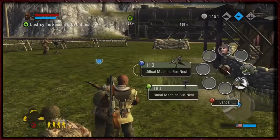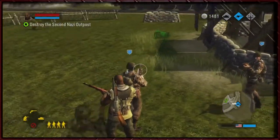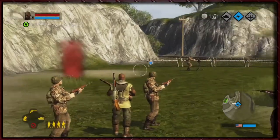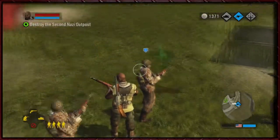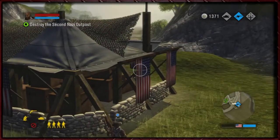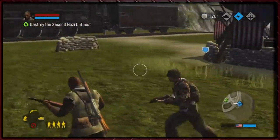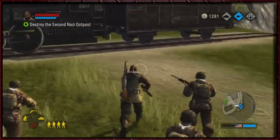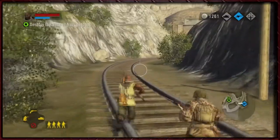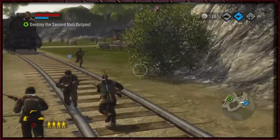Now we can get the 50 cals in here — 50 cals cost a tiny amount more money, but they are so much better. That should be sufficiently protected for now — always protect your assets, guys. Let's move on up. We could take the train, but the end of the line is literally here. We could go back and grab our tank — that seems like a better idea.